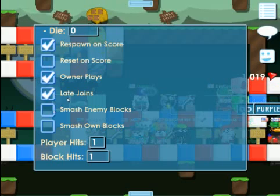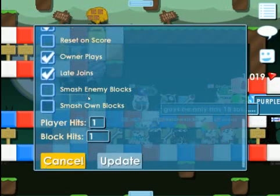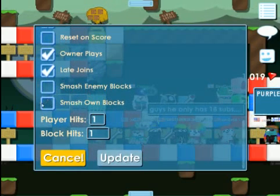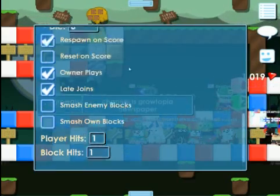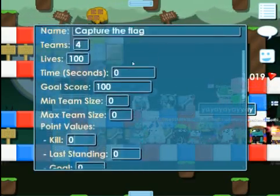Late joins: you can do that if you want. Smashing blocks — lead down check, lead down check. You can do how many punches you want. Blocks, it doesn't matter. Okay, so we're going to move on to the next one.